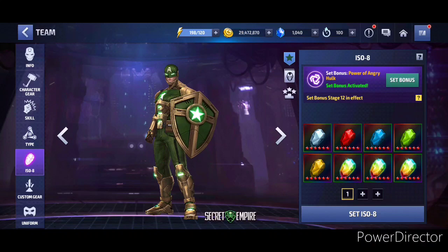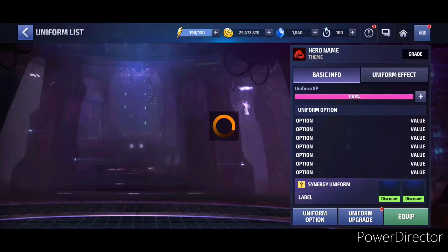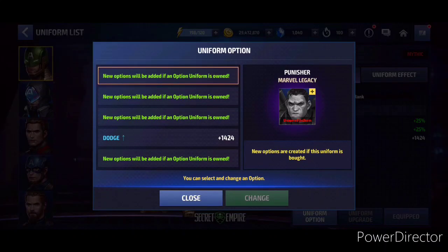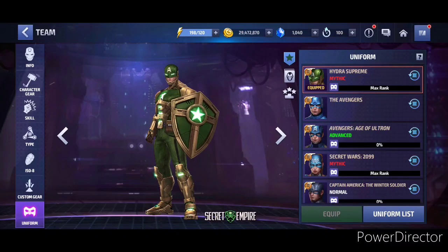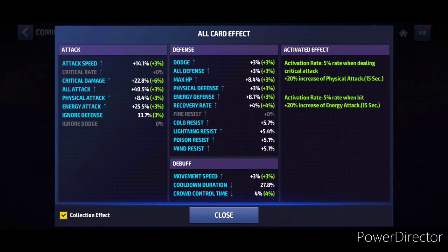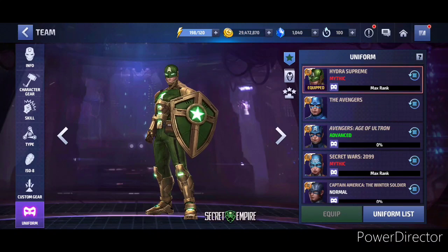We are part of Angry Health stage 12, giving us 40 percent all attack. Running a CDP of Rage. For the mythic uniform we only have the She-Hulk legendary option, nothing else. For the card on this account — definitely not my account — we have 48.9 percent physical attack and the 20 percent all attack proc, so probably around 53 to 54 percent physical attack total.